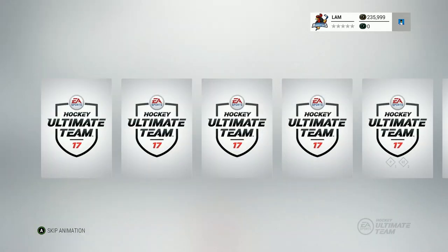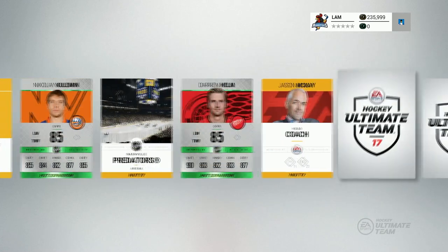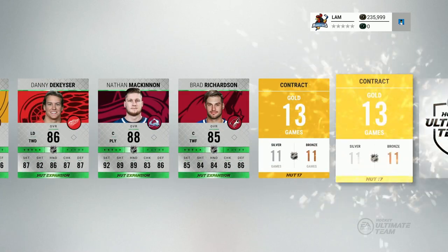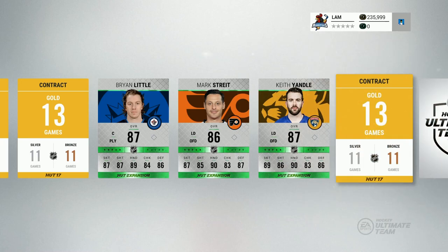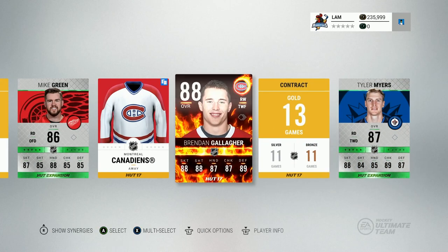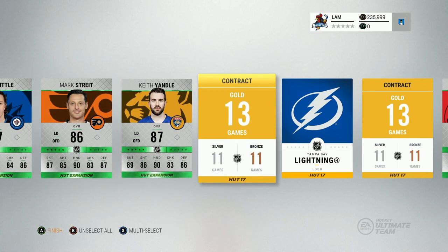Let's open the Team of the Year jumbo pack first, then move on to the rare player packs. The collectibles aren't bad — they're going for about 40 to 50,000 right now. Can we pull a team of the year? Nathan McKinnon — that is not a bad pull. The John Tavares I pulled last week sold for about 30 to 40K on Xbox One, so McKinnon might be worth around 10K. We also got a Player of the Game Brendan Gallagher and Tyler Myers — at least we got some special cards.